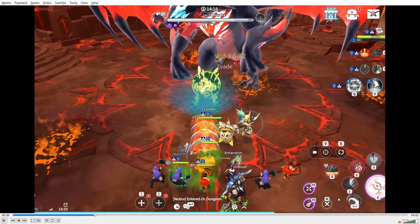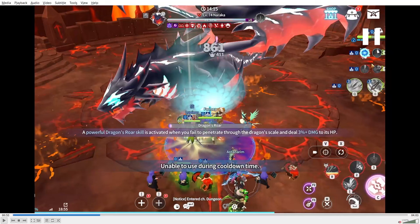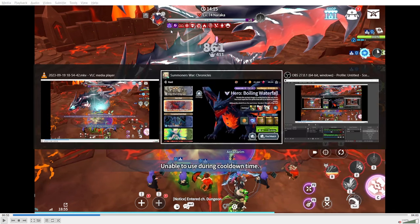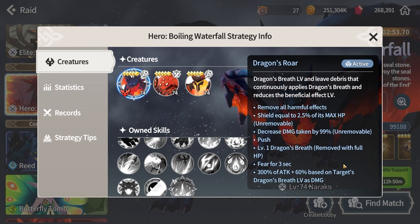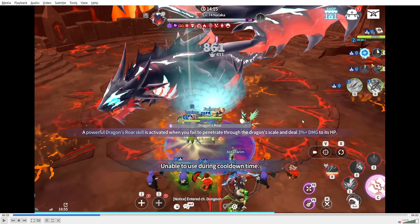For the shield phase: previously Naraka only had a 99% shield where he only takes 1% of damage, losing it once you deal enough damage. Now the hero also has an unremovable shield equal to 2.5% of his HP. Previously you could just do a lot of damage and be done with the shield, but now it's much harder because you won't break it until the top shield is broken first, requiring 100 times more damage since damage is reduced by 99%.